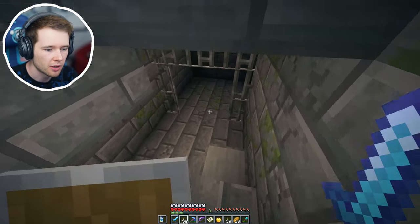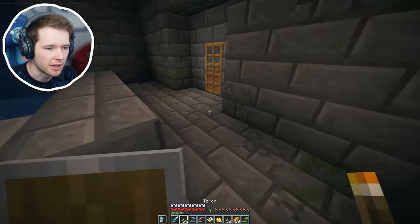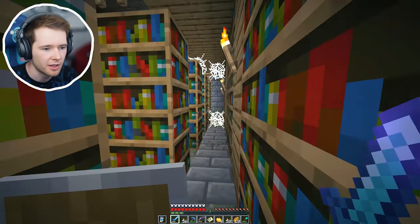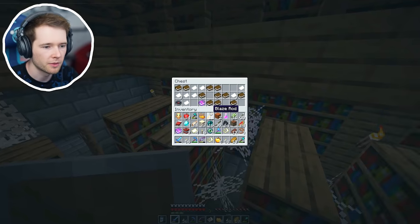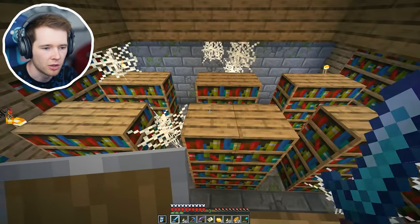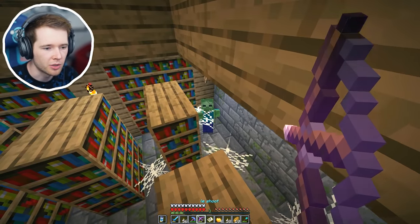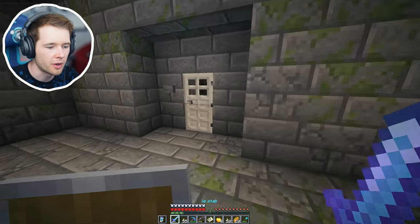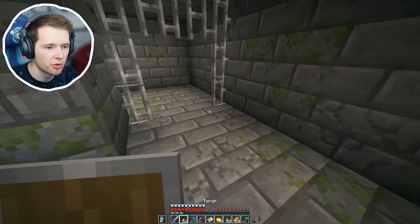Mainly these libraries - and these libraries do have chests in them. There's the chest! Let's do a fast one. Piercing three - that's a horrible book, we've already got a better book than that. Is there any more chests in here? You can find enchanted books in here which is really good. You can also find like prisons as well. I'm pretty sure we're just looking for one little room - it's got a silverfish spawner in it. It's a little bit terrifying. I haven't found any mobs yet, what's going on? I could hear them.